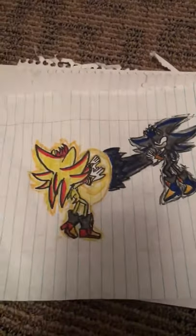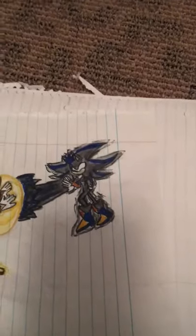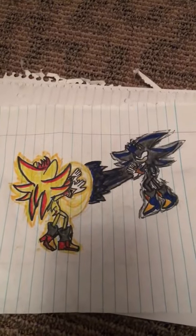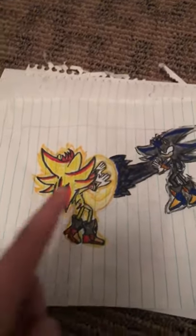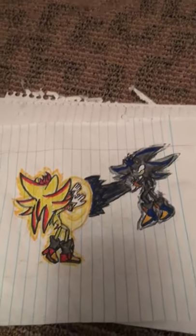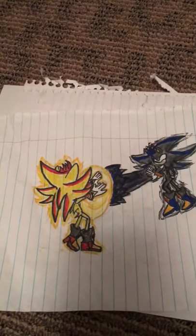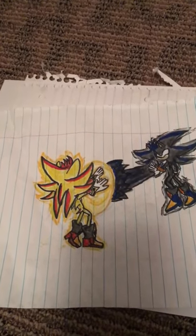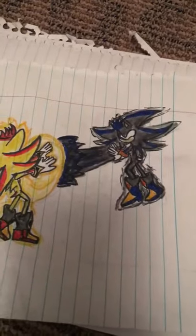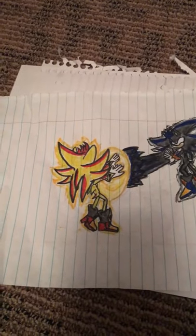He asked me to do this one: Super Nano versus Dark Nano. If you can't tell, Super Nano is kind of making a shield — like a chaos blast, but it's more of a shield rather than the blast, like the dark chaos blast? Is that what you call it? Yeah, I don't know.